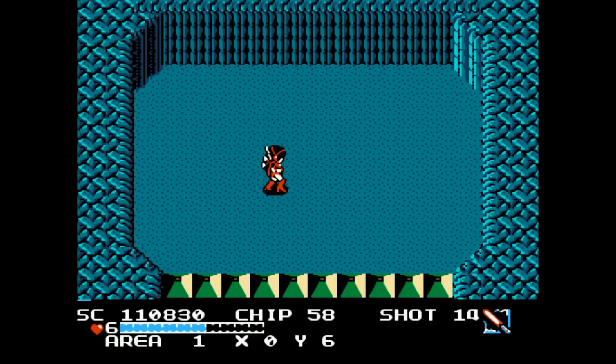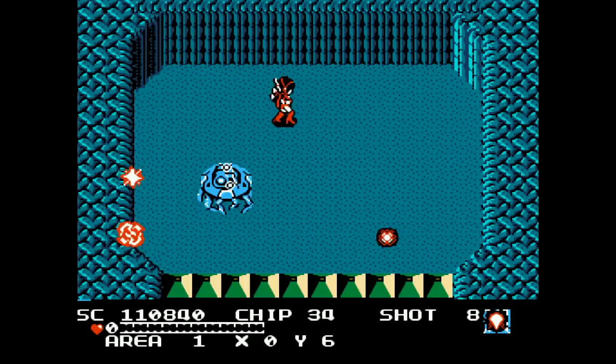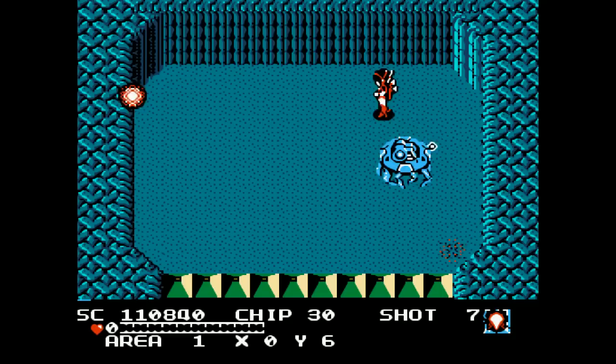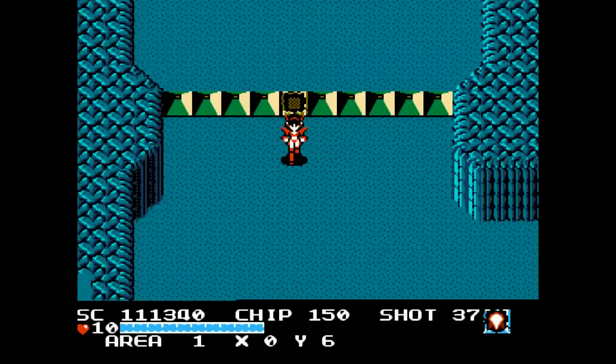Another boss. I'm going to use the saber here — oh my goodness, I've got to change it up. There we go, that was close. We got a red lander, that's nice. Red landers give you a chip upgrade, so we went from 100 to 150 chips. We also got all our health back, which is nice because that was a close fight.